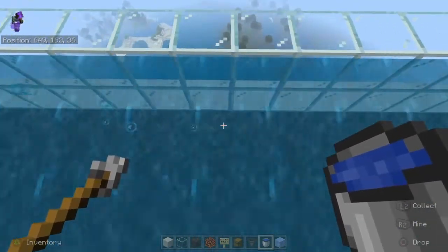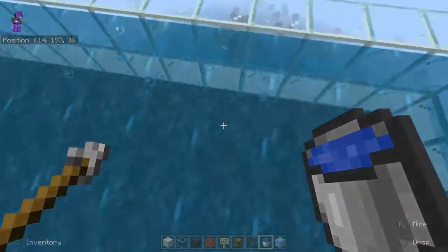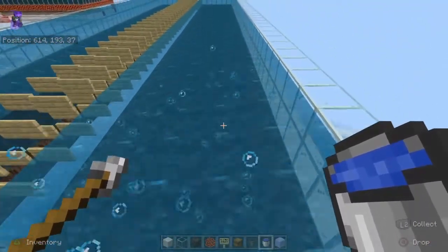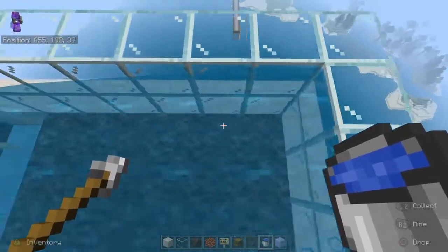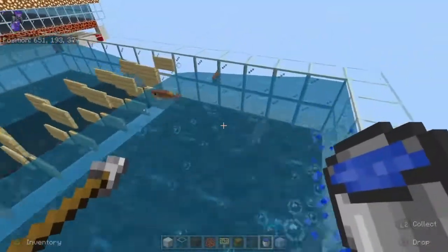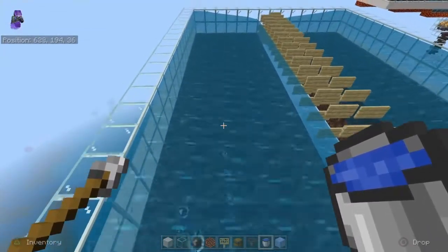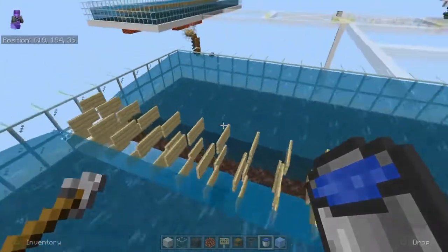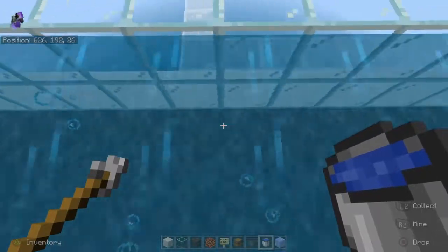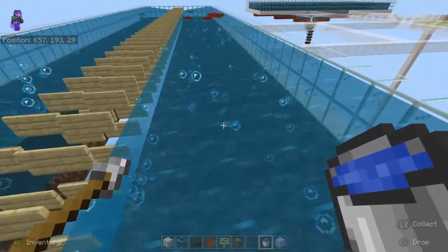Just go down and check where you need to place a few water sources and it should automatically start filling up the bottom layer. Usually you just need to do the edges — one edge down the short side and then all the way down, and it should automatically fill up everything. You can see the bubbles coming up everywhere.